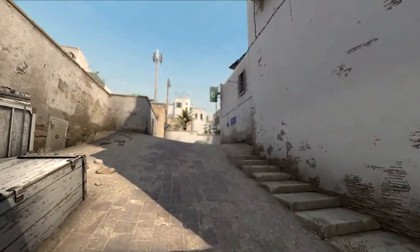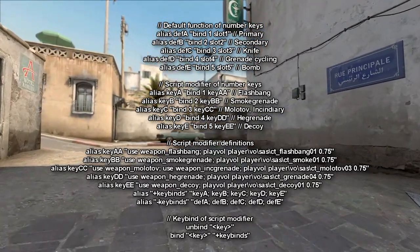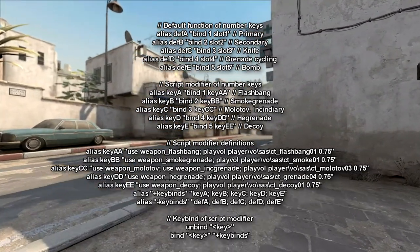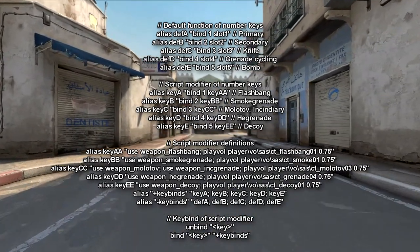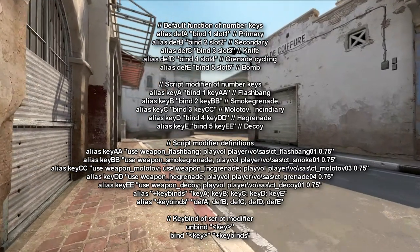The first method involves the use of a script. These commands should need to be pasted in your config file, and if you do not have one, just paste it in your auto exec. The commands are in the description. You can also type in console instead of pasting it in your config file, but you would have to do it every time you restart the PC or the game.